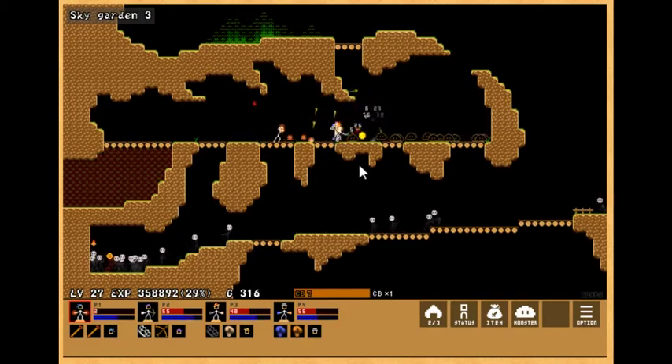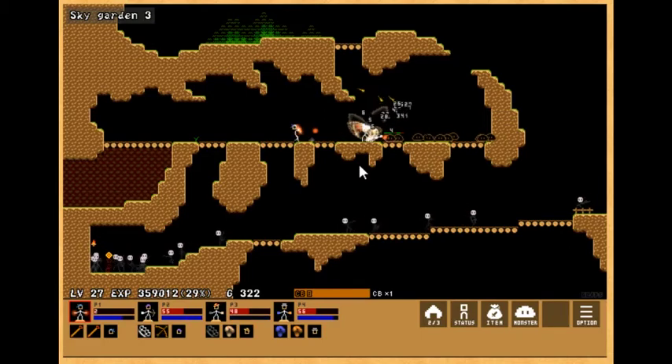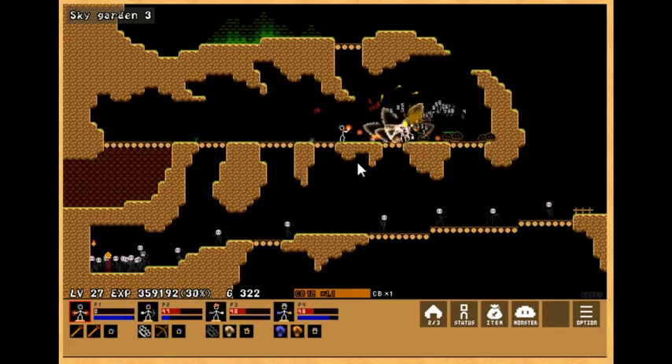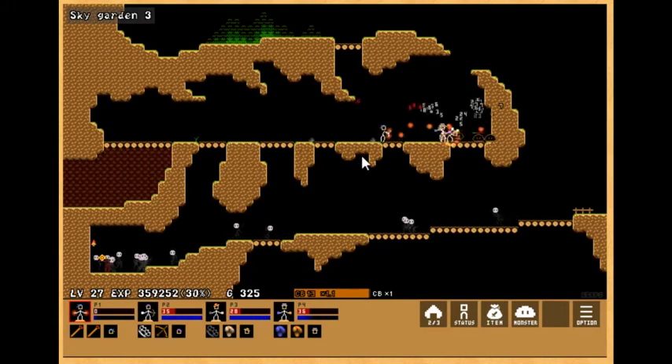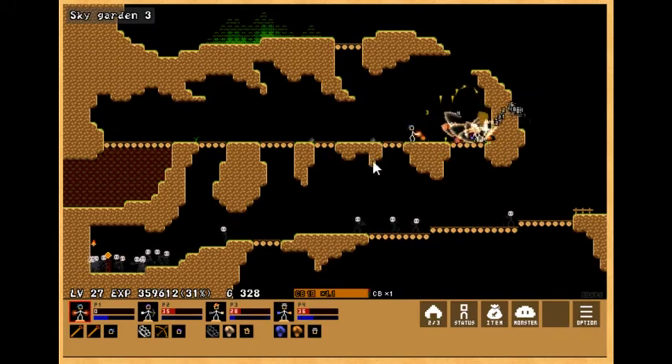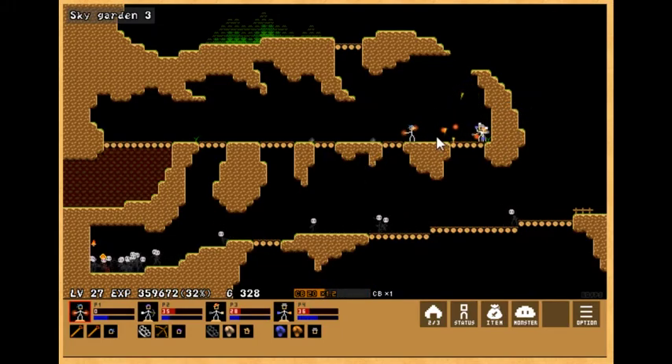I'm actually in the middle of watching Minecon Live right now. Steve in Smash looks ridiculous — I think it's finally time I get Smash Ultimate. I was waiting for one DLC character I really care about, which would be either Steve, Isaac from Golden Sun, or Sora. But Steve was actually the one I least expected to get in, and here we are. 2020 is a strange time.